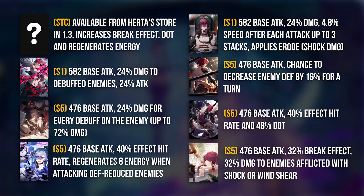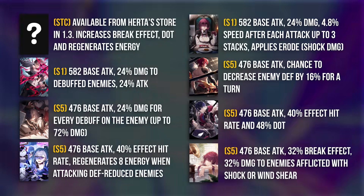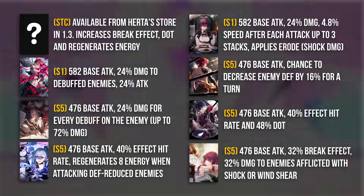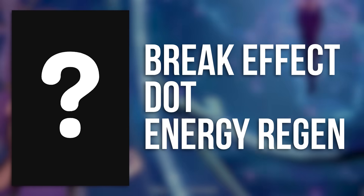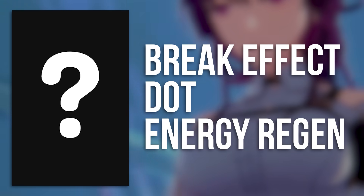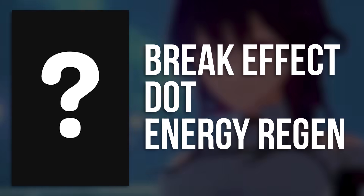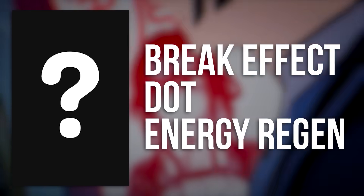I've got all the light cones on screen right now so you can pause the video and have a look at which you prefer. In 1.3 we might be getting a new nihility light cone added to Herta's store that increases break effect, DOT, as well as regenerating energy. I won't drop the stats or description in case it changes, but it's worth keeping an eye on that one and maybe holding back on Kafka's signature until we know more about it.